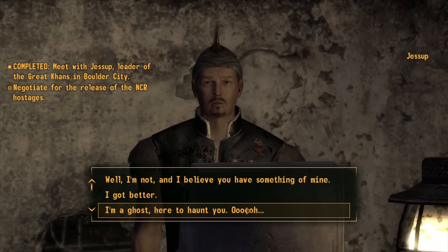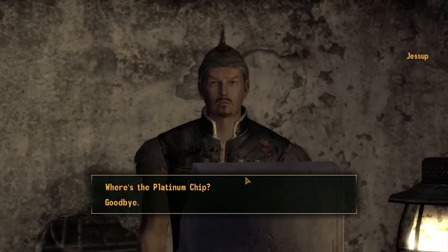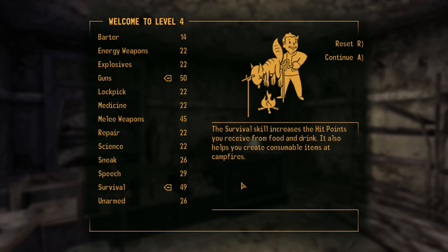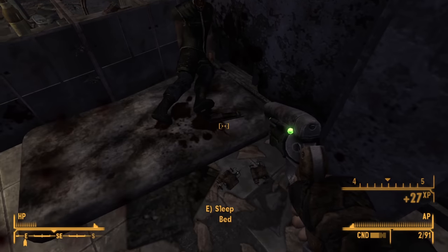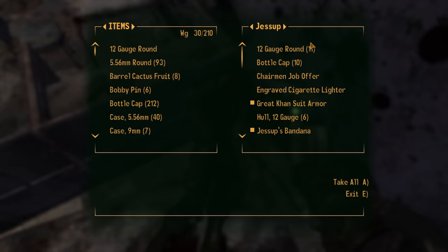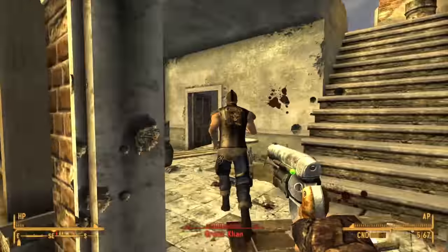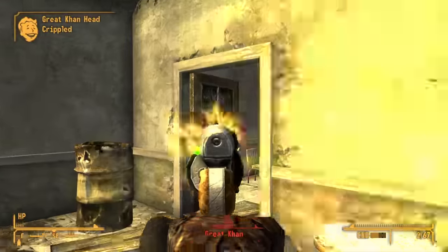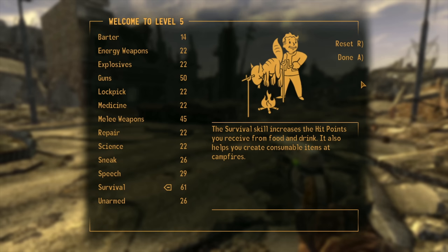With some ammo stocked up, we head to Boulder City for the NCR standoff. We talk to Jessup and after our chat we gain two level-ups. We go all in on Survival with a hint of Guns, and for our perk we take Lady Killer, dealing 10% more damage against male opponents — an excellent damage boost. We test it immediately by killing Jessup with relative ease, then go outside and put bullets into some Great Khans, getting another level-up and putting more into Survival.